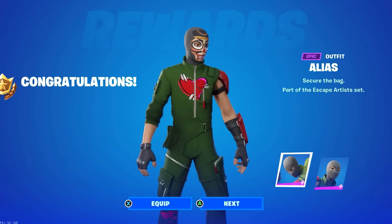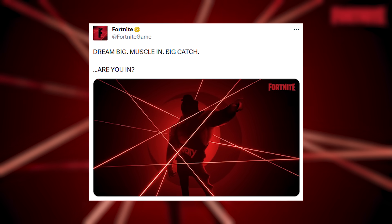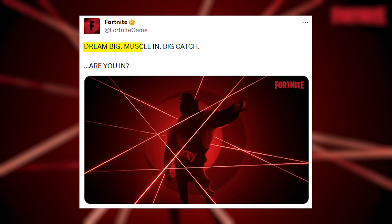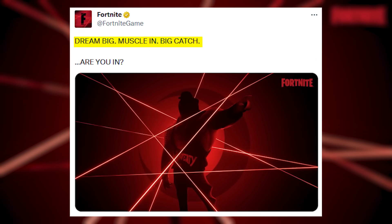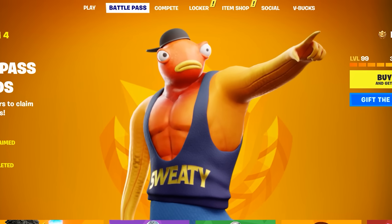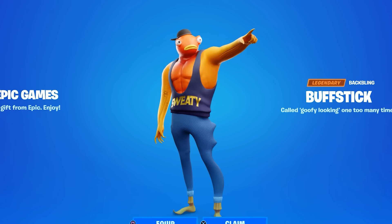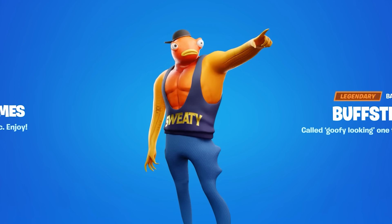One of the battle pass skins teased by Fortnite reads: 'Dream big, muscle in big — catch, are you in?' Speculation suggests this outfit will be a new buff variant of the Fish Dick outfit, and you can see all the different concepts related to it.